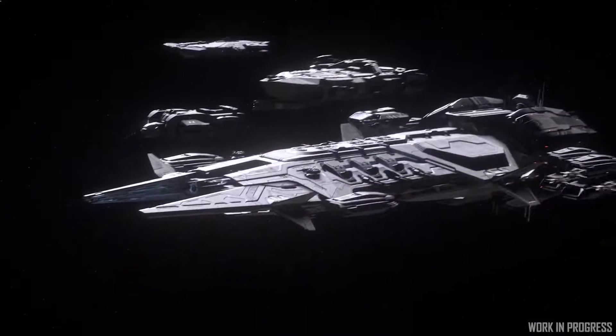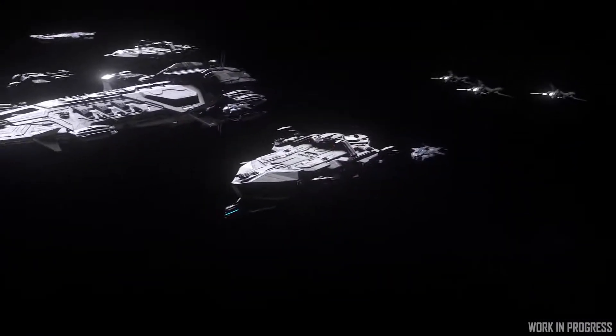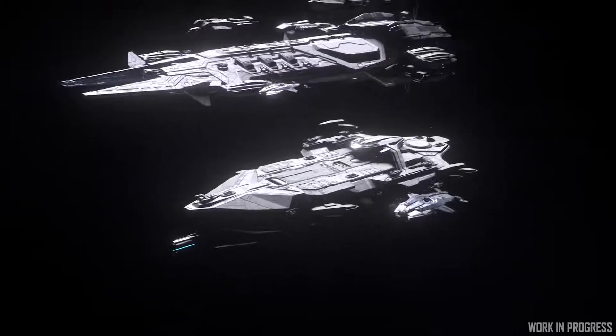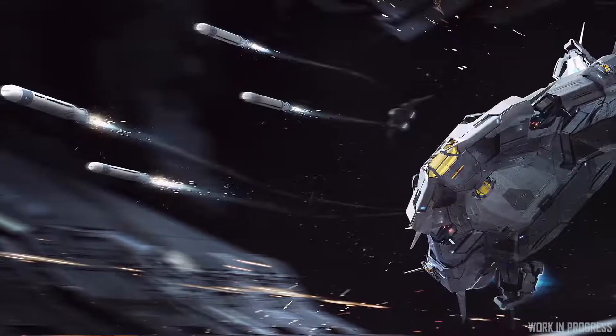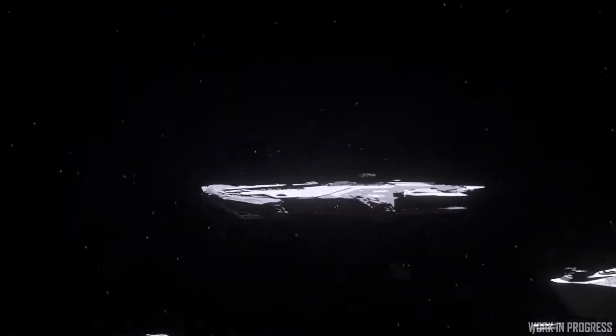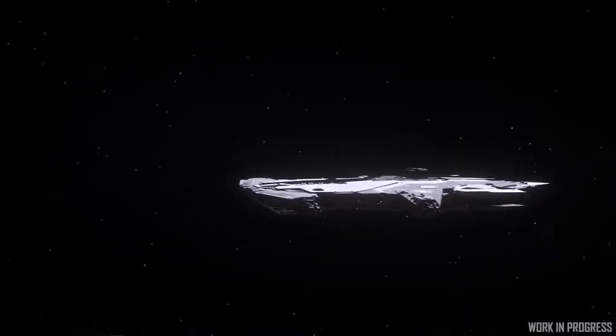A fleet in Star Citizen is built around a capital ship or capital ships as its core. You have the Javelin, a destroyer designed for duking it out with other big capital ships. The Idris is a carrier with a big railgun on the front, primarily there to deliver fighters. The Polaris is a long-range torpedo boat, and the Hammerhead is a great anti-fighter screen. But what we're missing is this hybrid role that sits between the Hammerhead and the Polaris — a fleet defense ship that is moderately large and capable of dishing out firepower to deal with large ship threats that aren't quite capital ships.